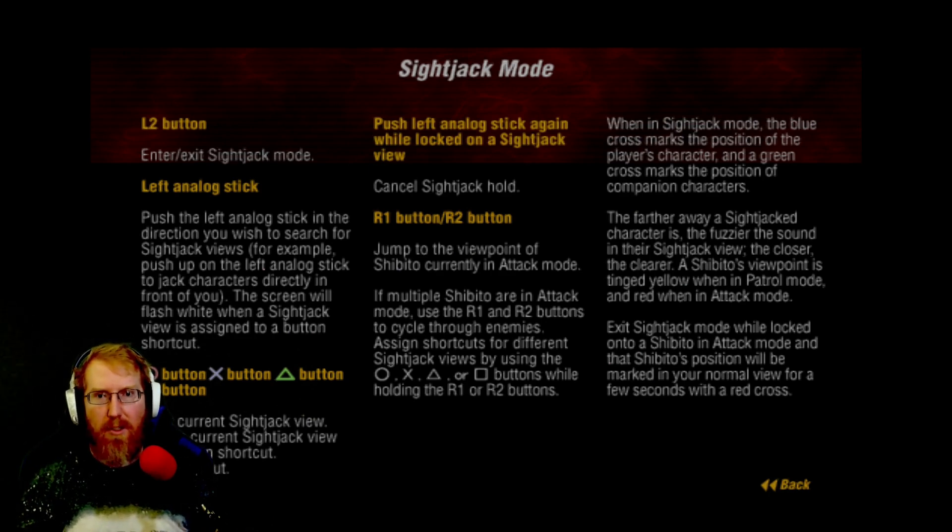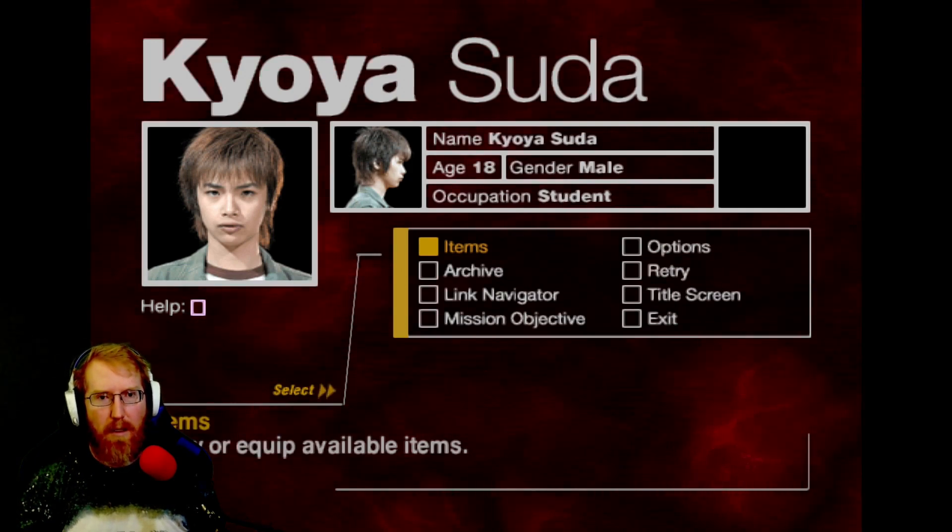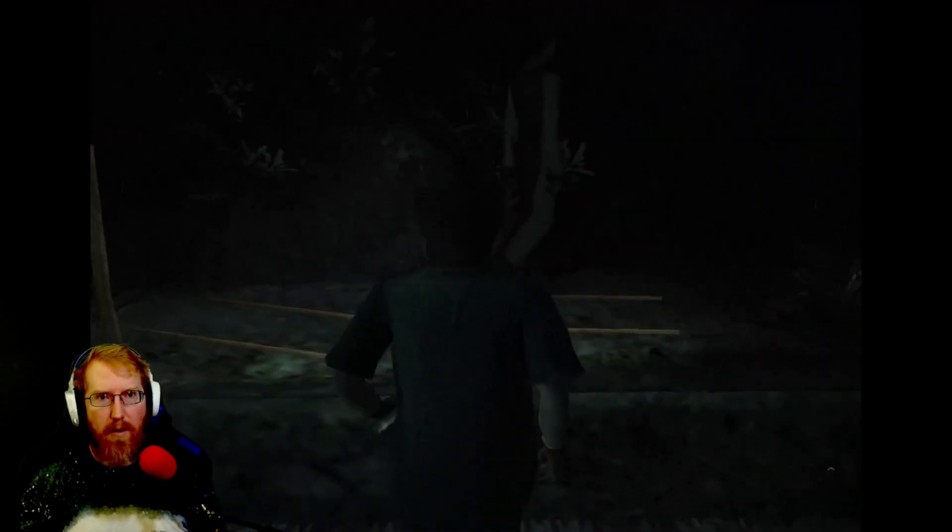Push the left analog stick in any direction to search for sight jack views. Push up on the analog stick to jack characters directly in front of you. The screen will flash white when a sight jack view is assigned to a button. Clock current sight jack view. So if I do — alright. Let's get to her. Mission accomplished! Alright, we got time for another. Doing great — for the best there ever was.